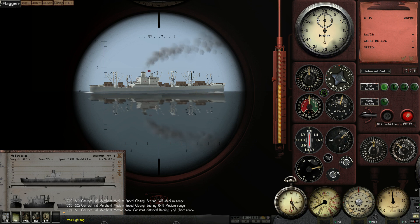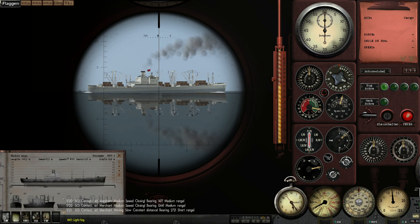Next on the list is angle on bow. This is the angle of you from the perspective of the ship — if someone on the bridge was looking at you, what angle would you be at? This is probably the most important but the most difficult to get right, and there's really no formula — you've just got to guess. I'm going to guess around 110, maybe 120. A good tip is looking at the different walls of the ship and seeing how they're facing you.